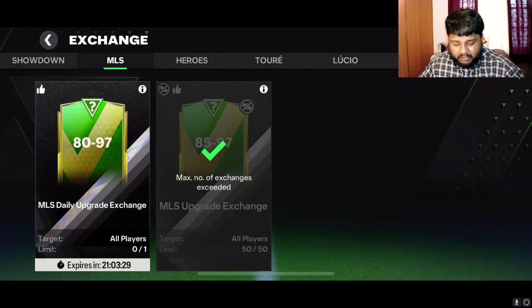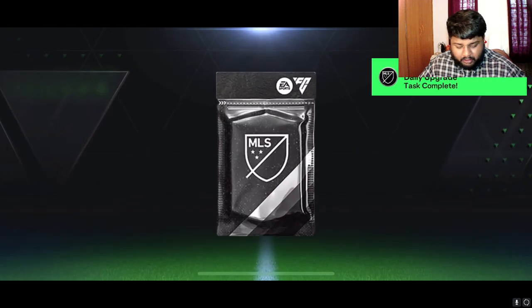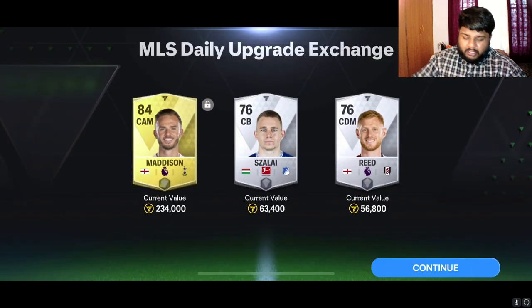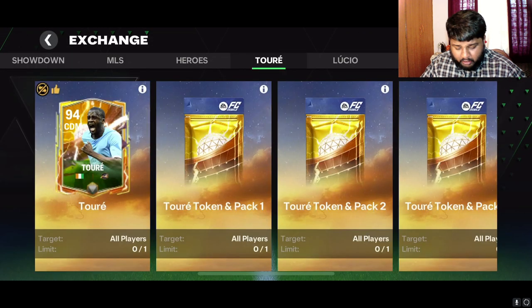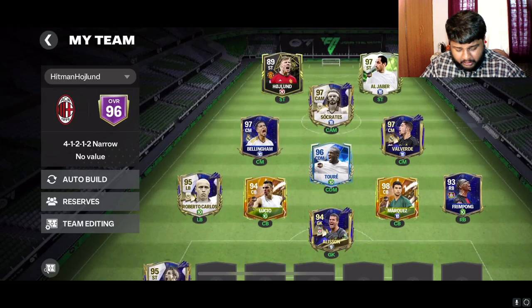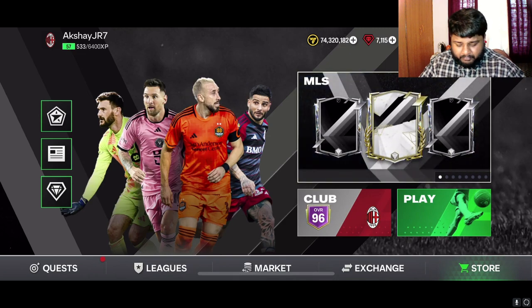The first one is the MLS daily exchange. I hope you guys have been doing this because it gives you sometimes some decent cards. I've been a bit lucky getting decent cards — not crazy good, but decent. There is a new player here, Yaya Toure, a 94 CDM. If you guys are interested I will do a player review on him. I have the 96 version but not that one.